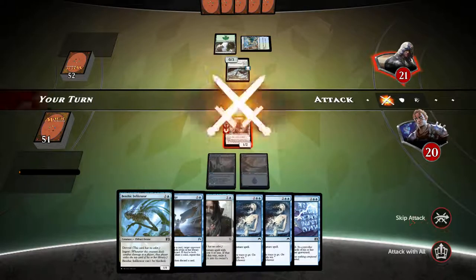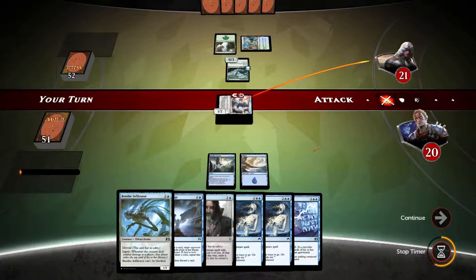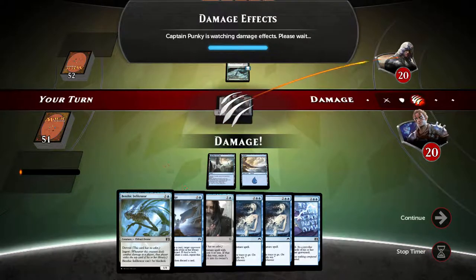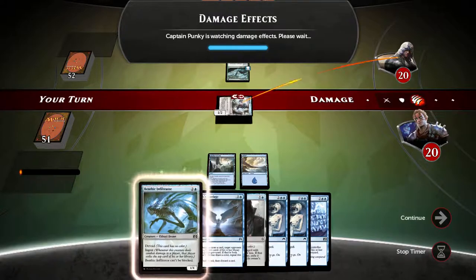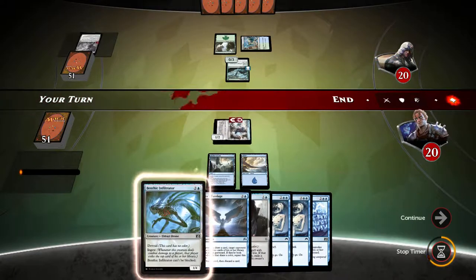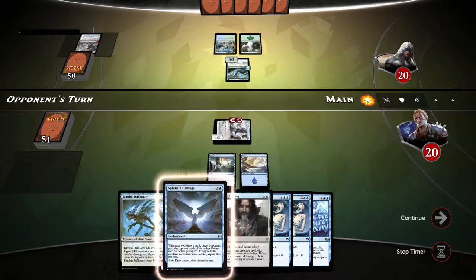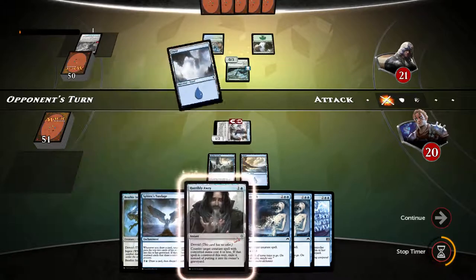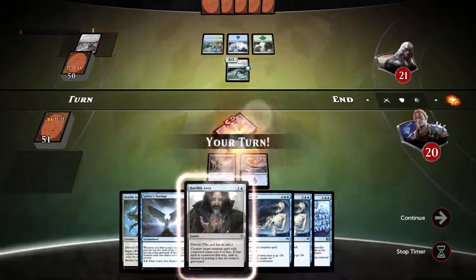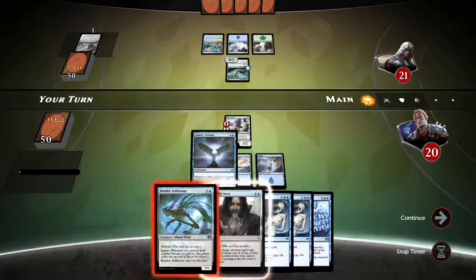We did not draw into the lands — holy crap. Anyways, we're swinging. We don't care about the opponent gaining life here anyway. Really hope we draw into the land so we can play Sphinx Tutelage as soon as possible, and then jump right into the Benthic Infiltrator. At least we have Horrible RE up just in case our opponent decides to play something. He does not.